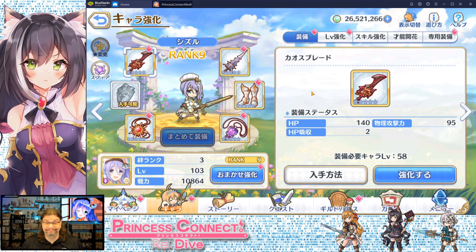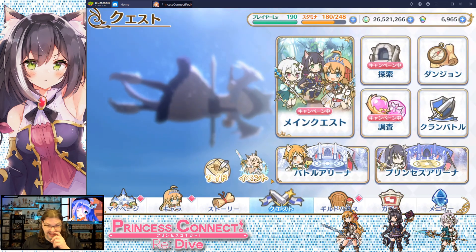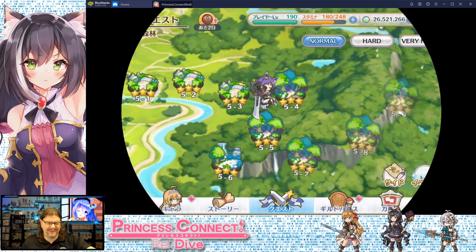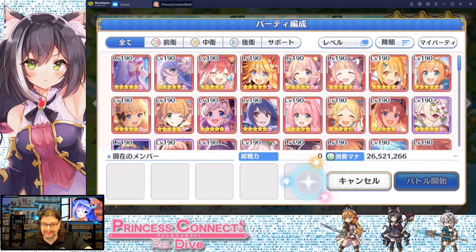I wanted to get this character for the longest time. I finally got her and now I don't have the resources to really push her. Thankfully I've got other characters that can do the job. Let's go ahead and farm a spear — I don't think she's going to be able to accomplish that. She might, depending on her base attack speed. She won't die because she has that heal and everything.